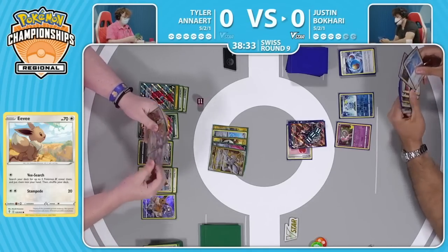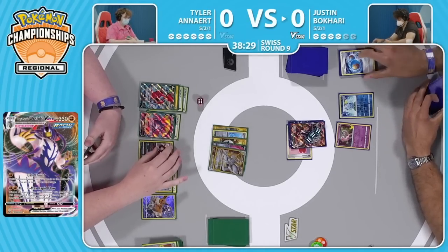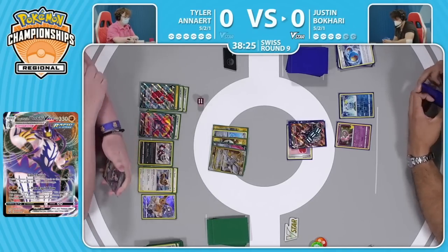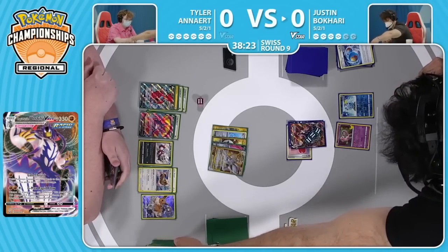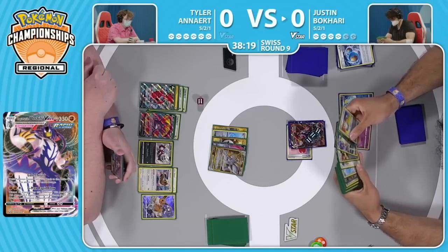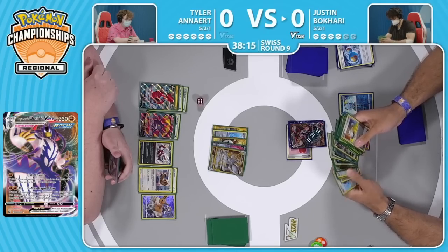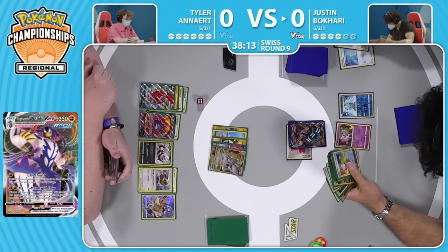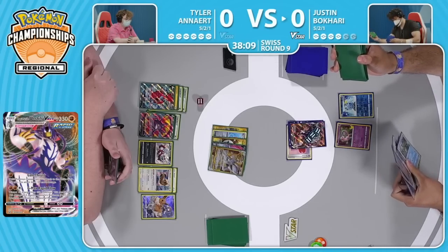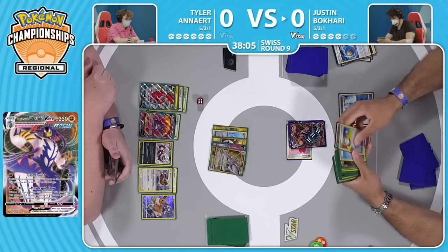Two energy going on to the Hoopa — that is ready to start attacking into Urshifus — and also an energy on to the Crobat. Crobat VMAX is a very risky attacker in this matchup: it is a three-prize Pokemon that is weak to Fighting and is not protected by Dunsparce. 300 HP as well means it's perfect math for a Gale Thrust to take a knockout onto Crobat. But Tyler decides: I need to accelerate some more energy, maybe thin them out of the deck a little bit — Crobat is a good enough attacker down the line. Action is going to be on Justin to put something together.